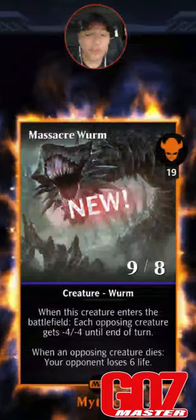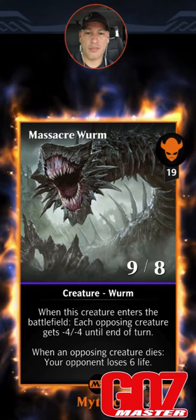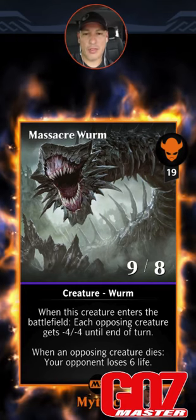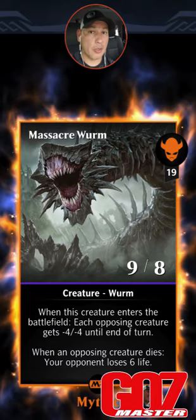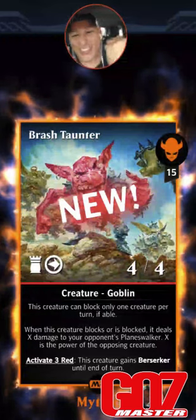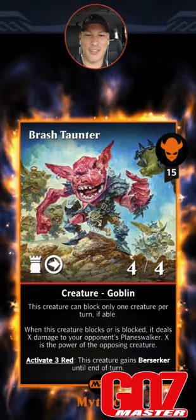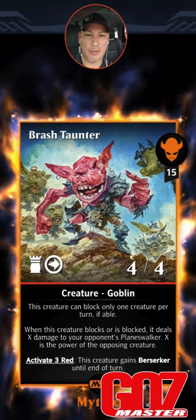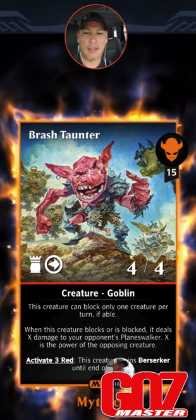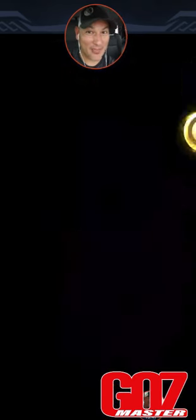Come on, Vito... Massacre Worm — it's mythic, I'll take it. When this creature enters the battlefield, each opposing creature gets -4/-4 until end of turn. When an opposing creature dies, your opponent loses 6 life. That's something I wanted to experiment with. Brash Taunter — yes! This creature can block only one creature per turn. When it blocks or is blocked, it deals X damage to your opponent's Planeswalker, where X is the power of the opposing creature. This creature gains Berserker until end of turn. I'm going to break this thing — I have all kinds of plans for it.